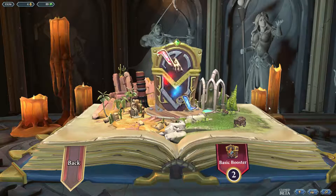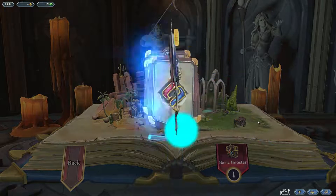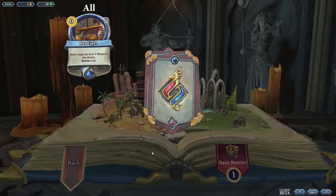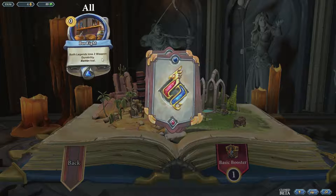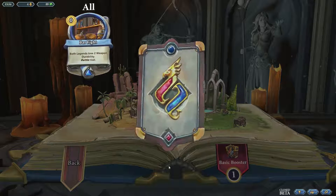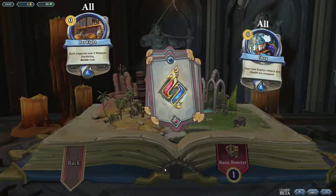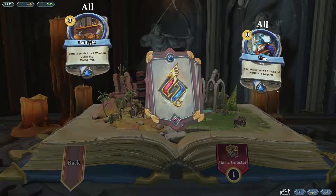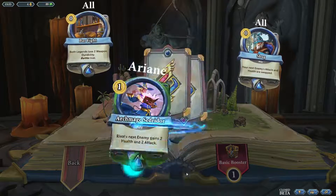Next booster. We have Bar Fight — both legends lose two weapon durability, Battle Rifle. So basically a free Battle Rifle if you have no weapon durability. So maybe on the Raptor? Shug — your next enemy's attack and health are swapped. Could be interesting, but a bit of a niche use. Not always usable.